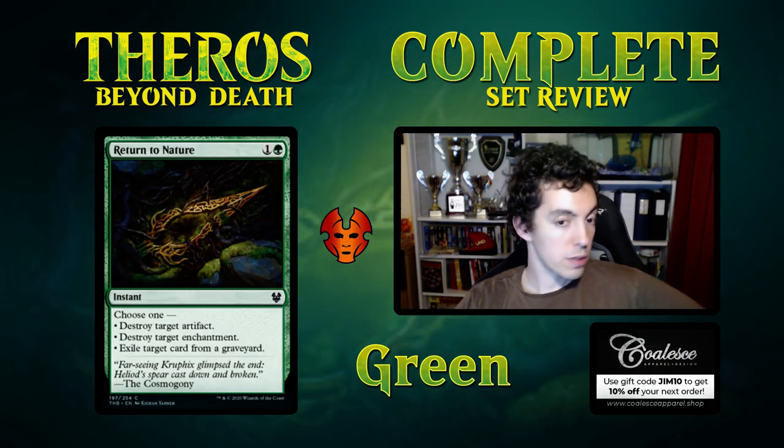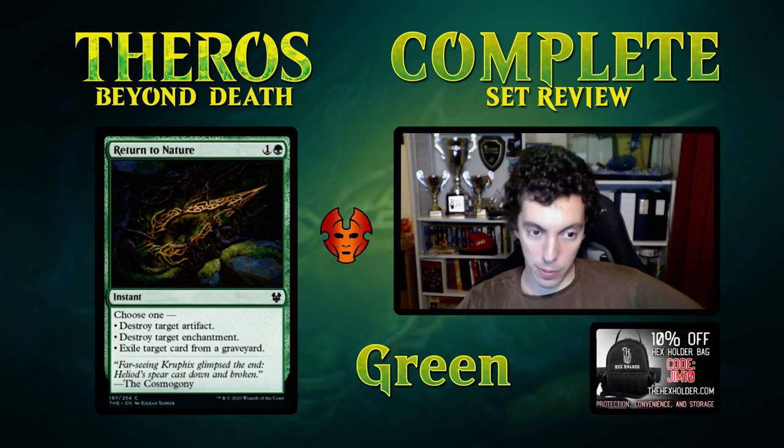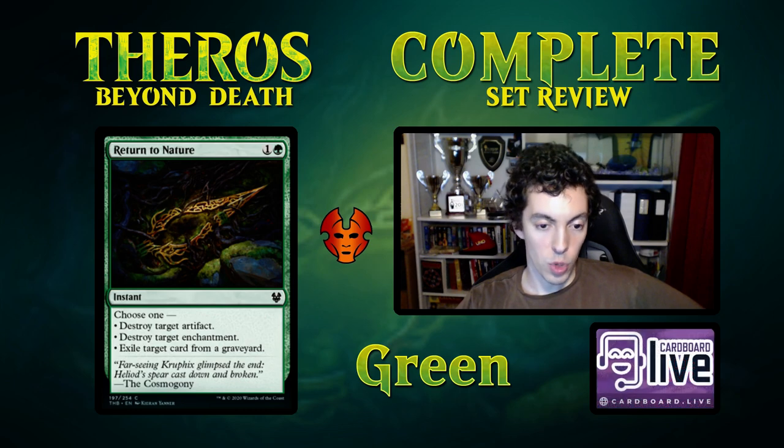Return to Nature — reprint. Very good card to have in sideboards, very flexible. The enchantment destruction and exile graveyard parts are very relevant given the set. Possibly main deckable, probably not, but reasonable.